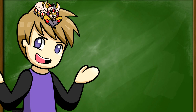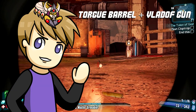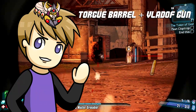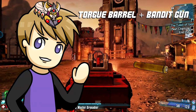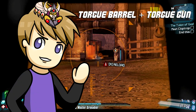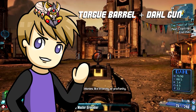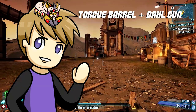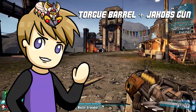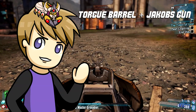A Torg barrel will act differently depending on the manufacturer of the gun it's attached to. A Torg barrel on a Vladoff gun fires small, fast-moving, high-damaging rockets at a medium rate of fire and consumes two ammo per shot. On a Bandit gun, it fires slow, high-damaging rockets at a slow rate of fire and consumes three ammo per shot. On a Torg gun, it fires extremely high-damaging rockets at a very slow rate of fire and consumes four ammo per shot. On a Dahl gun, it fires high-damaging grenades that detonate after three seconds or upon contact, at a slow rate of fire consuming three ammo per shot. On a Jacobs gun, it fires high-damaging grenades that detonate after ricocheting off a surface or upon enemy contact, consuming two ammo per shot.